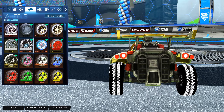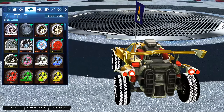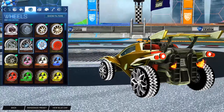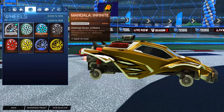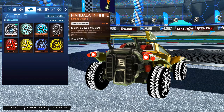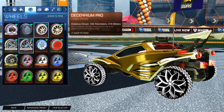And then we've got the Titanium White Infinite Mandalas. These were from the Season 1 Rocket Pass — this is like the one item I really love from that Rocket Pass. There's really not much to say, man — just look at this. Super clean. If we compare these to the normal Mandalas, it just seems so much better in my opinion.